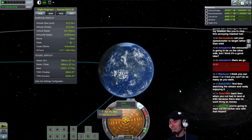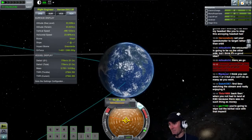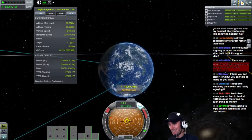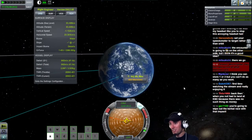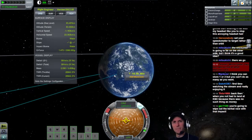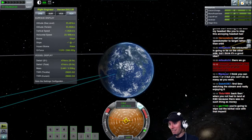We will definitely hit Kerbin. We will hit terminal velocity as we're coming into the atmosphere. I'm not worried about wiping out the Kerbal or anything like that. Just doing these little burns straight towards Kerbin. I'm watching Kerbin so that I don't miss. I don't want to give it so much velocity that it goes off one side. That's why I'm watching Kerbin here - just trying to get home with the quickness.